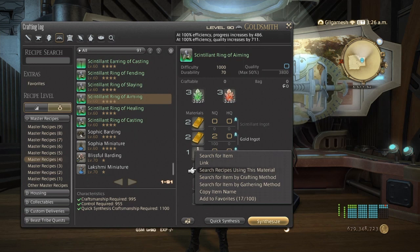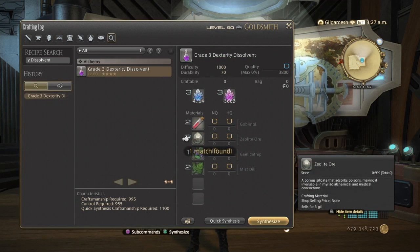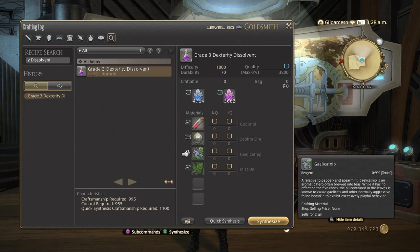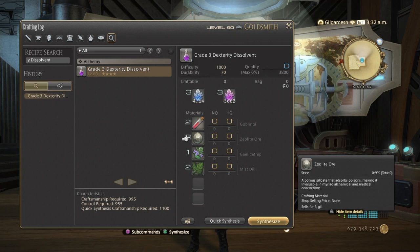Now the dissolvents are not too hard to make. You need Galbanyl, Zeolite Ore, Gil, Catnip, and Mist Dill. These are gotten through Poetics, or you can exchange your Sky Builder scripts to get the Sky Pirates spoils — I think it's steel — to get a lot of these. And these are gatherable with your miners, so you're going to need the Folklore books for the Hinterlands; this is where you get these.